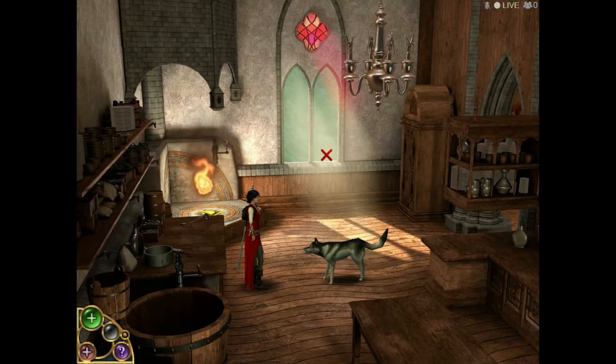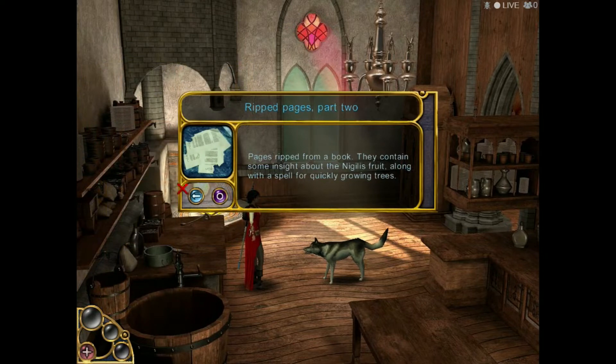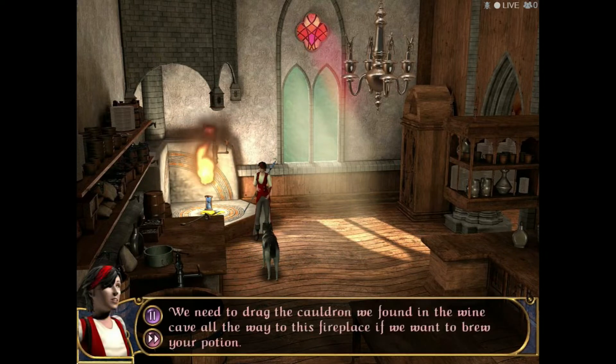Hello and welcome back to Keepsake. We are in the kitchen — I made my way here while I was offline. We need to make the recipe for the spell to change Zack into a dragon. We have all of our ingredients: the eulog leaves, the nidilus fruit, and the hedon flower. What we're lacking is a cauldron to cook them all in. We need to drag the cauldron we found in the wine cave all the way to this fireplace if we want to brew the potion.